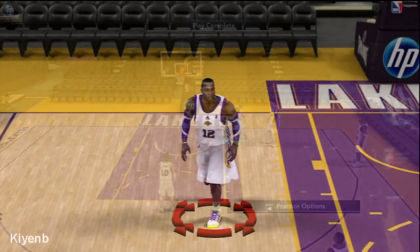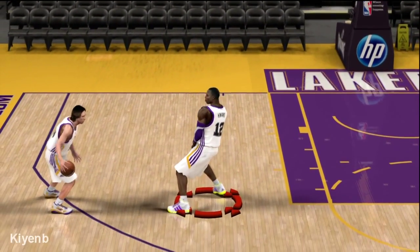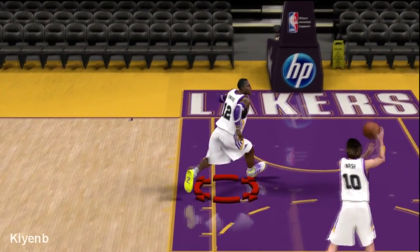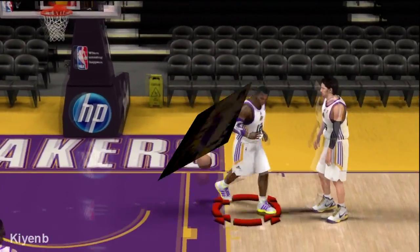And so, as usual, I'll show you. Again, Dwight sets that screen for Nash. And you can shoot it there, or you can take it for the alley-oop there. And as usual, I'll show you more looks inside the game.